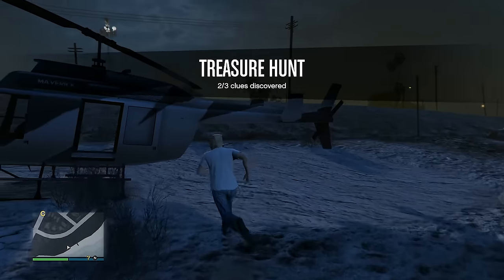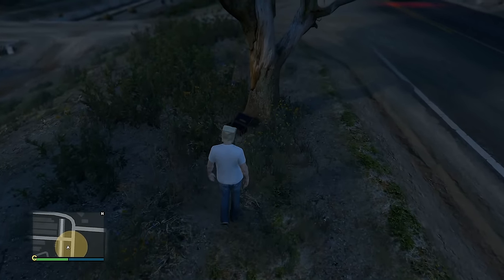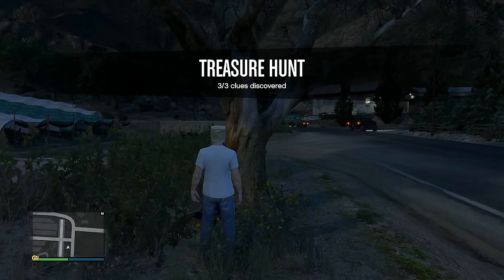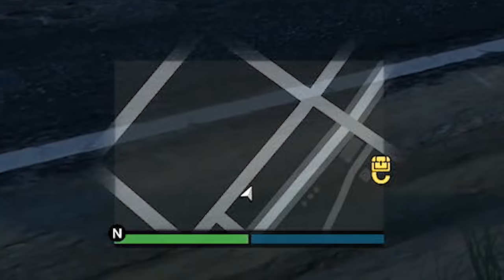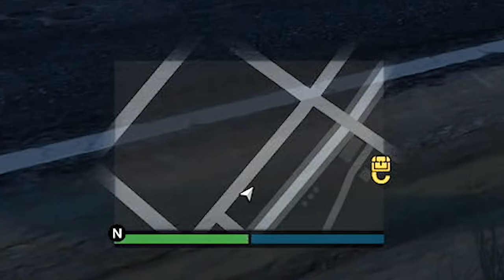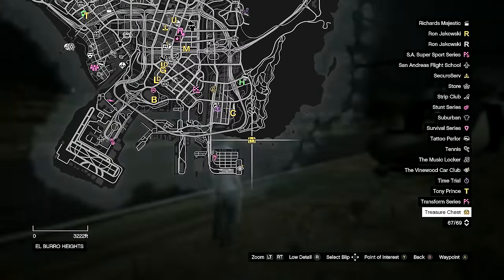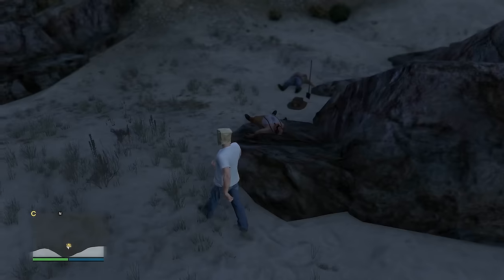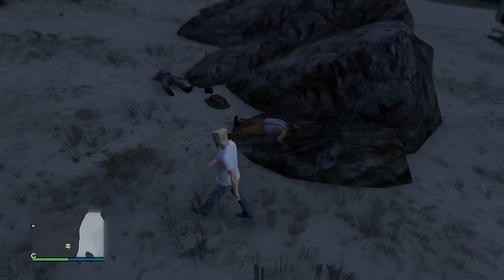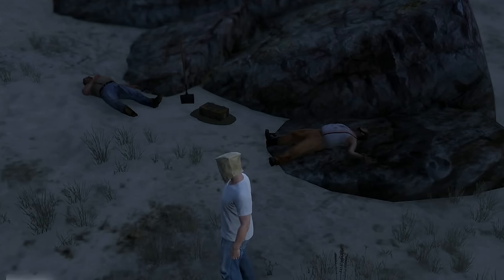I've made it to the final clue by this tree — it's an empty gun case. Three out of three clues discovered. Now on the mini map I can see a treasure chest icon. A treasure chest has been planted with something very special inside. I've made it over to the treasure chest — there are two dead people nearby, but all I care about is what's inside.